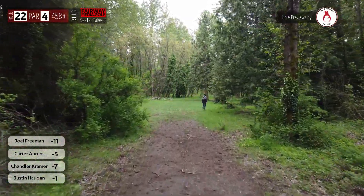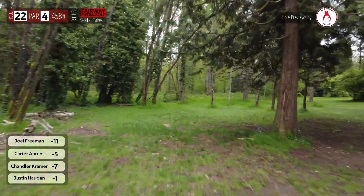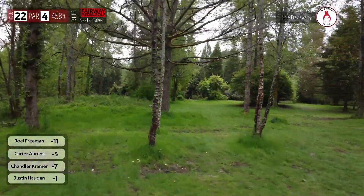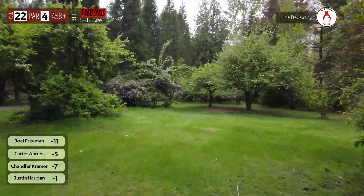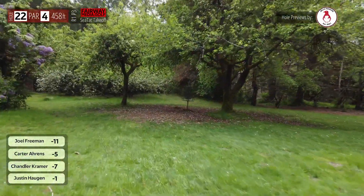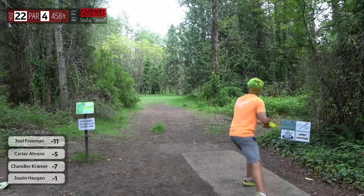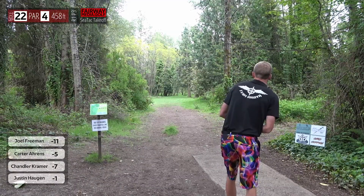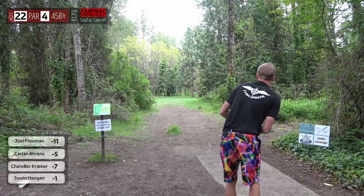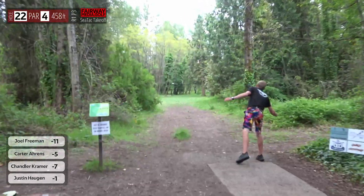Here we are at hole 22, par 4, 458 feet. You'll see the drone start to turn right at a tree and then continue straight — players have to navigate a little over 200 feet before the hole takes about a 90-degree turn. You'll see rollers, forehands, and a pretty tall anhyzer backhand available for right-handed players. Chandler with the forehand, expecting some control there — lands at the left edge. These players are really showing us how to do it here.